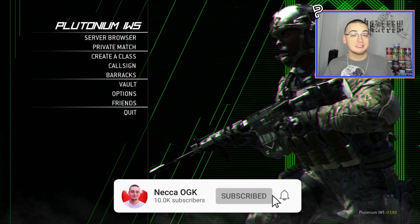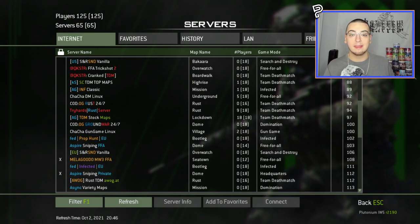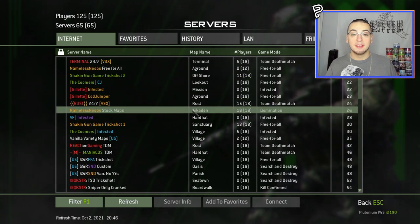The reason I'm back on MW3 today is that the Shaking Gun Game servers have officially gone live. That means any of you guys can now join up and have the chance to hit some crazy out-of-map shots. All you gotta do is go to the server browser on IW5 Pluto and just join up.